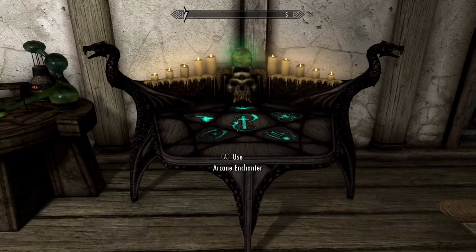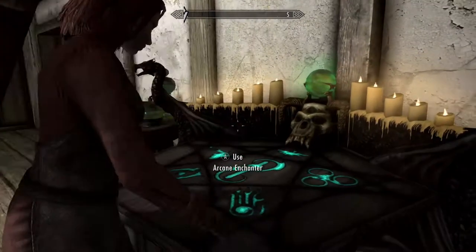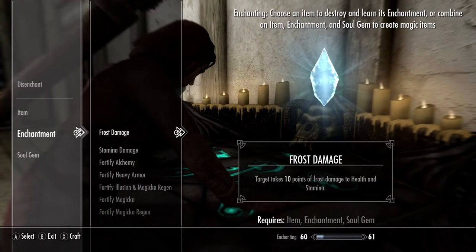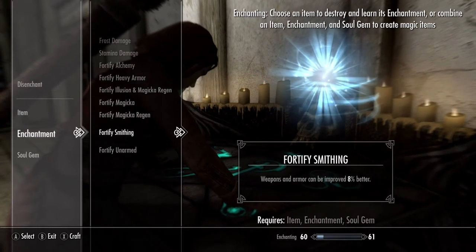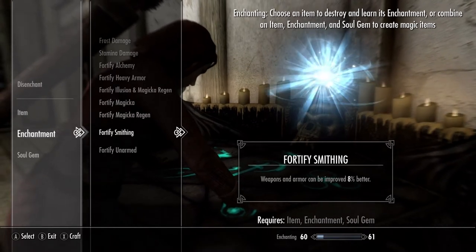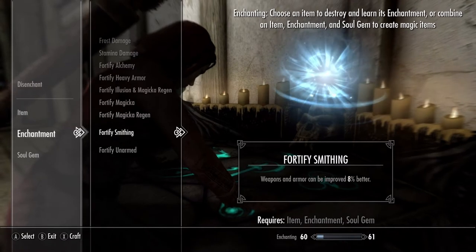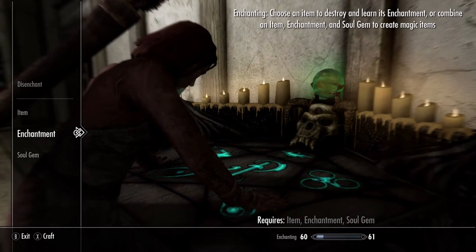Next, we're going to need two items that have enchantments on them. The character I'm currently playing has already found these items and disenchanted them on the enchanter's table. The first enchantment is Fortify Alchemy, which helps you increase more powerful potions. The second is Fortify Smithing, which helps you improve weapons and armor. Later on in the video, I'm going to show you what shop to go to so you can find these items and disenchant them. That pretty much wraps up the item guide list.